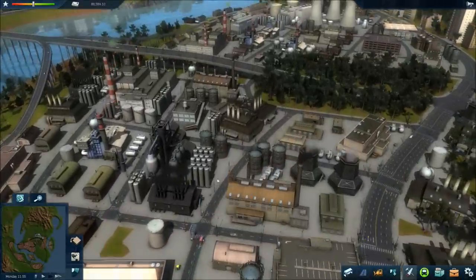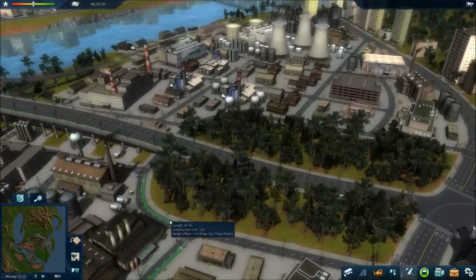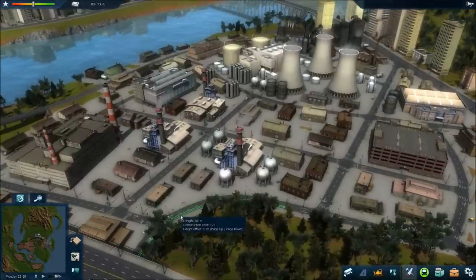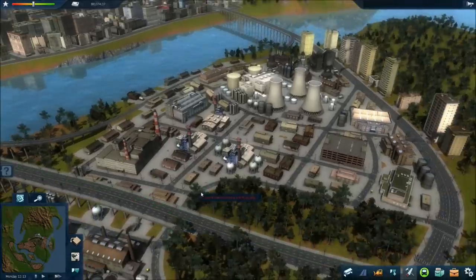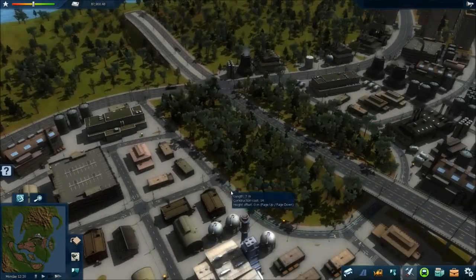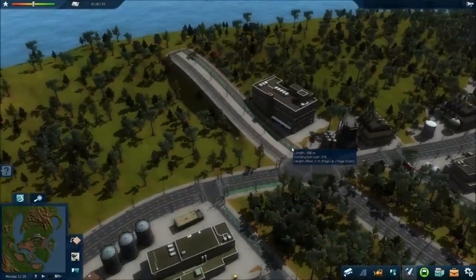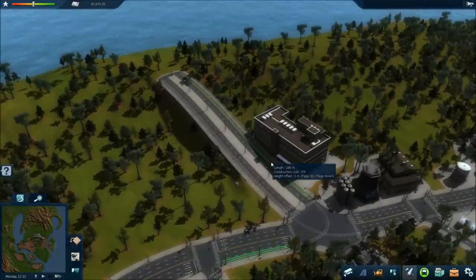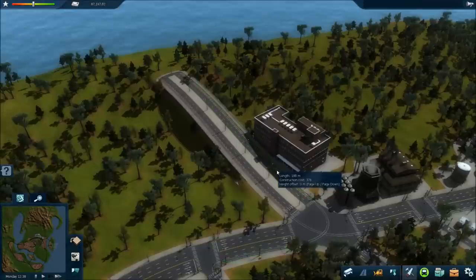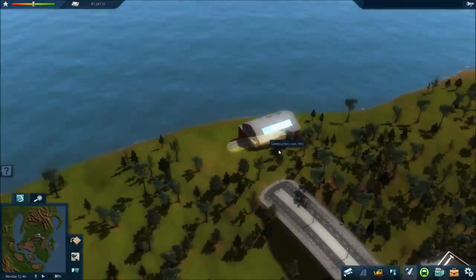I'm just going to run this line this way here and then go this way. Is that connected? I can't really tell, so I have to change my view. Again, this is something that would have taken me about five seconds previously. And I forgot to build my depot, didn't I? Yeah, I did forget to put my depot.